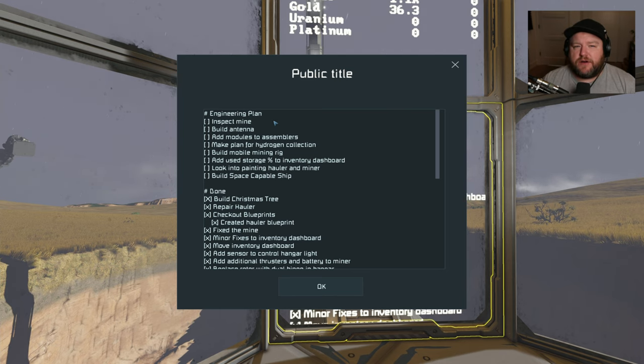Last time we built our amazing Christmas tree rocket. I realized I don't have an antenna on the base, so the only way for me to control that remote control Christmas tree was to use my personal antenna. So I think we should build an antenna for the base.